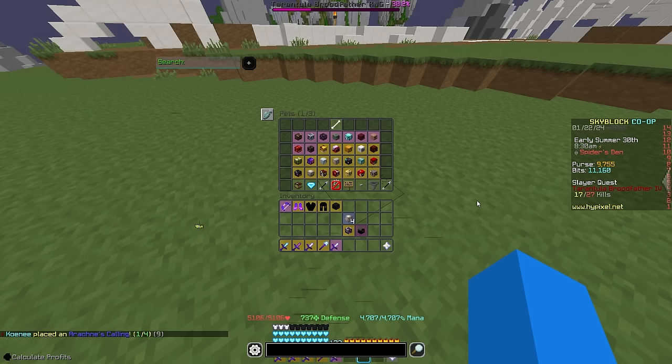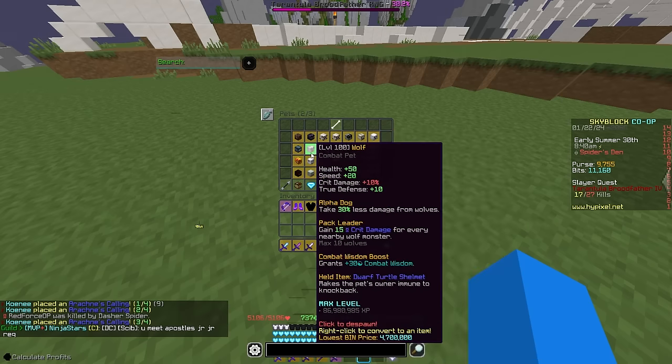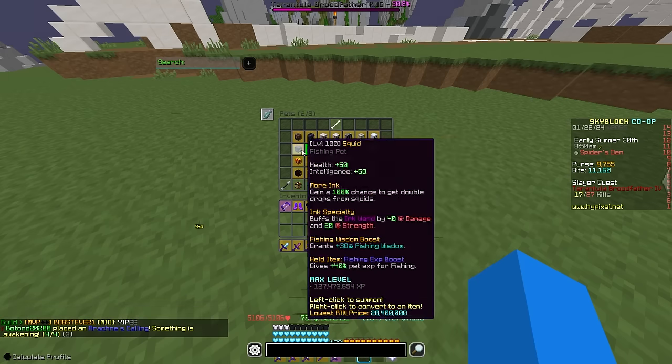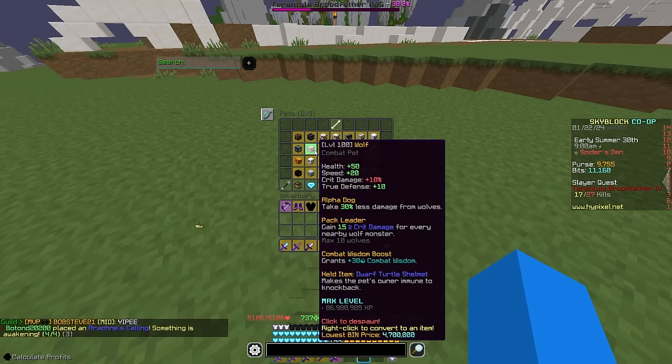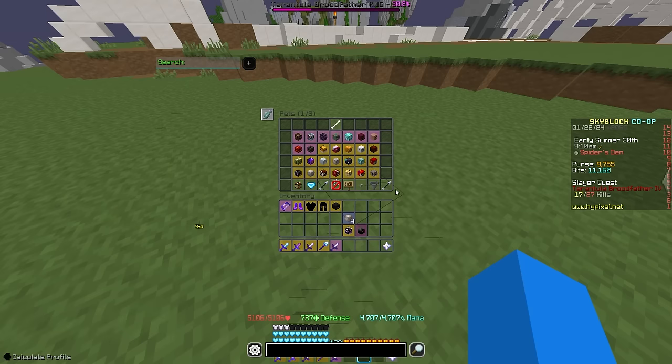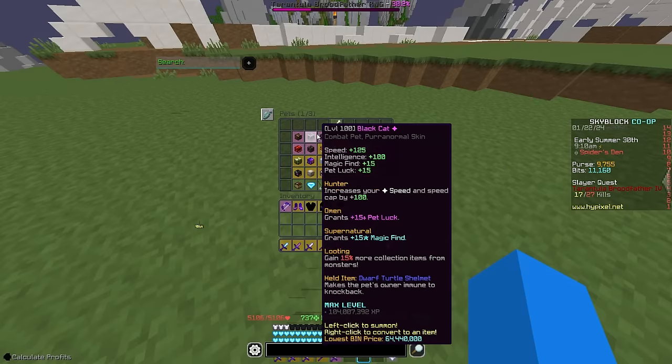For pets, there are many options for many different reasons. For Combat XP, we can recommend either the Wolf Pet or the Mythic Tarantula Pet. The Mythic Tarantula Pet does give 1.4x Combat XP against spiders, compared to the 1.3x General Combat Wisdom from the Wolf. So if you have a Tarantula Pet, it is better. For Magic Find, simply use the Black Cat, as damage isn't really needed.